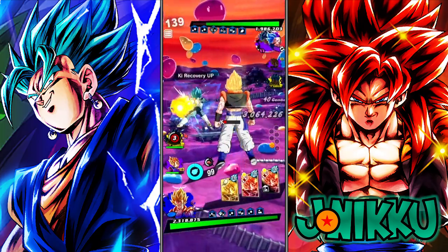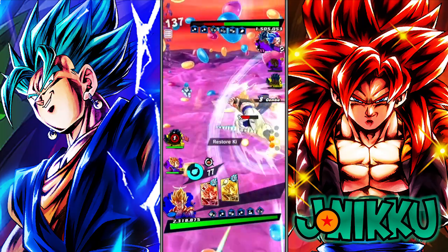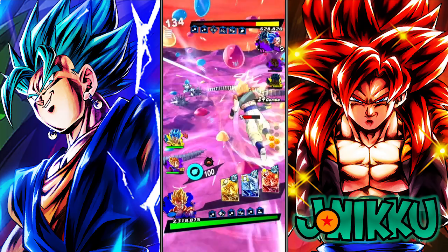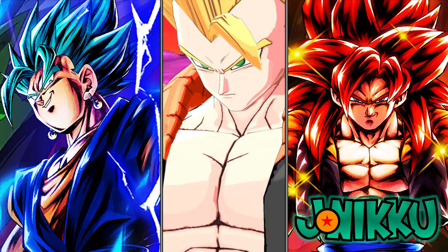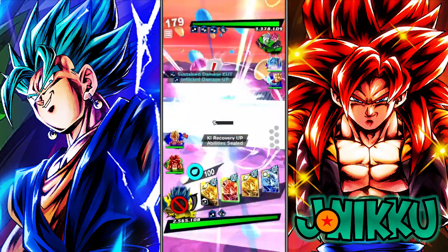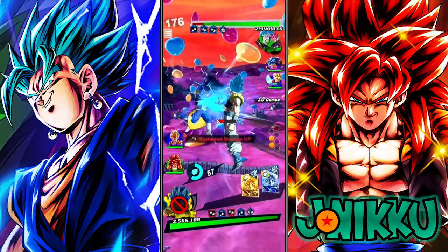Let's see what happens here. Side step — thank you. Can we kill him? Unique gauge coming in clutch! We are fighting a future team with Goku and Vegeta, starting off with Bardock. Very fair and balanced leader ability.